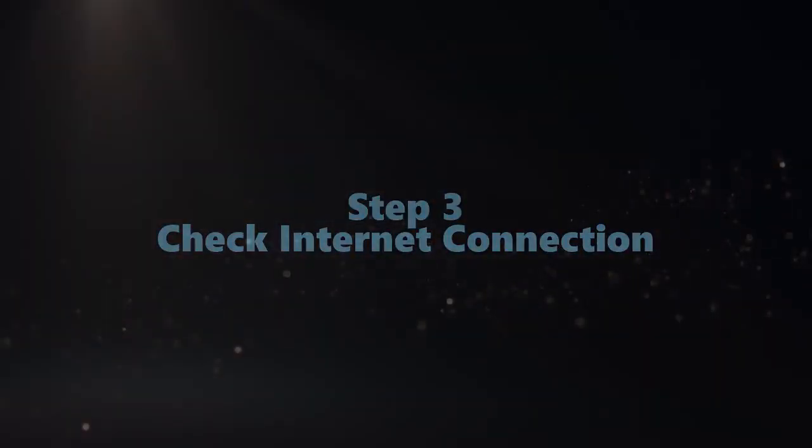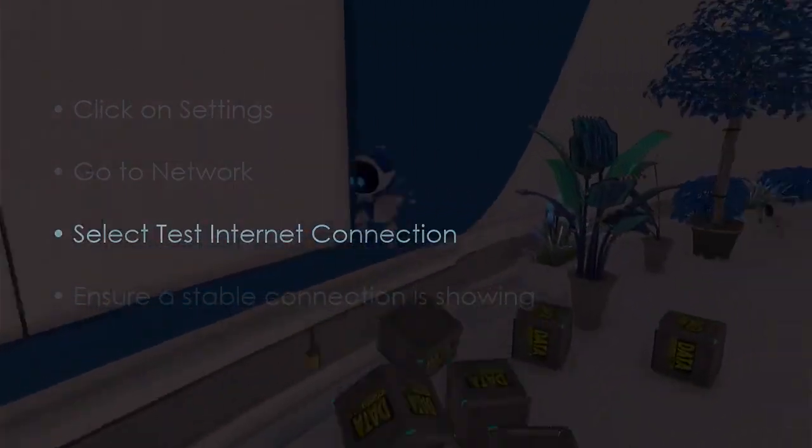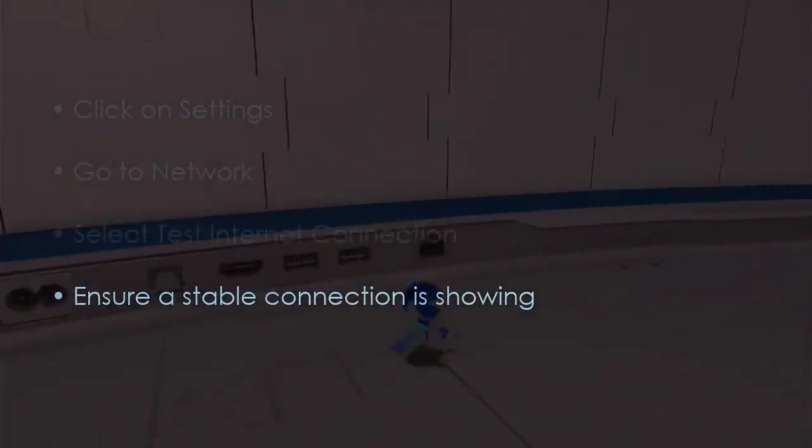Next, let's check the internet connection. Click settings, then go to network and select 'Test Internet Connection.' After that, ensure a stable connection is shown.